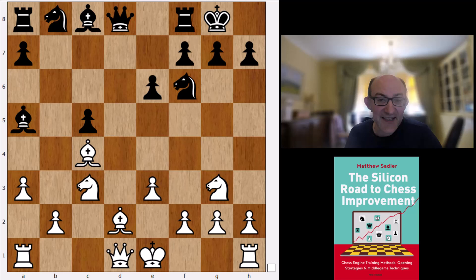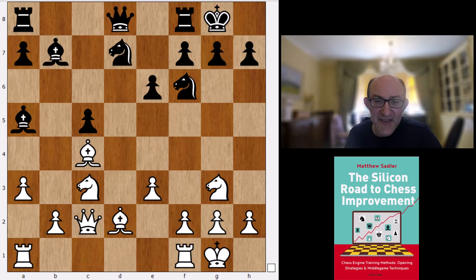After b6, Ng3, castles, takes, takes, Qc2, Bb7, castles, Nd7 — Stockfish gives white a slight advantage of 0.33. It's not very much, but you've got a slightly better pawn structure. Black has to play very actively to hold without problems. If black plays more passively, I've had a similar position with a bishop on a5 and pawn on c5 and won a very nice game. But you can see glimmers of where you might have an advantage against a non-engine-accurate opponent.